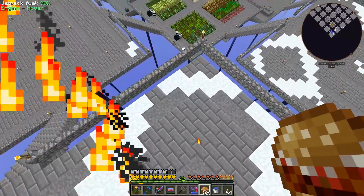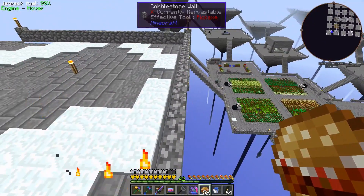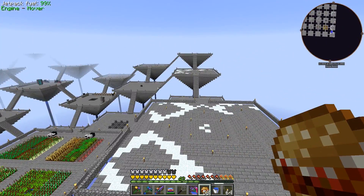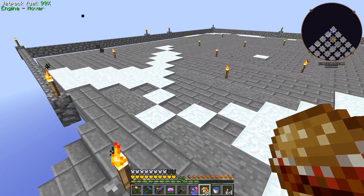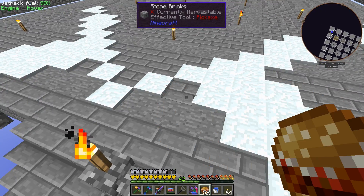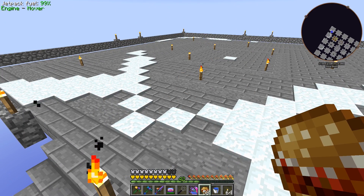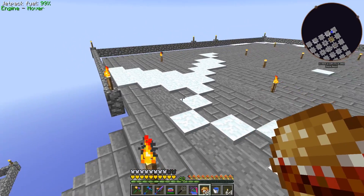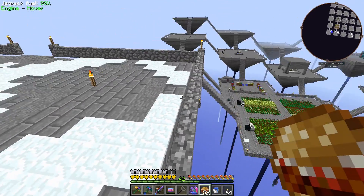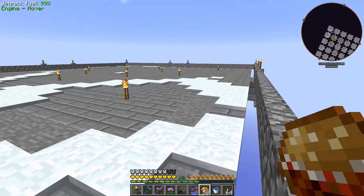We are getting snow over here. We saw last time when it was snowing — snow is collecting on the platforms, which doesn't look too great, especially on the minimap where you see those little white spots. I might have to go through and add additional lighting underneath these blocks, removing the torches and doing under-block glowstone nook lighting like we've done before.